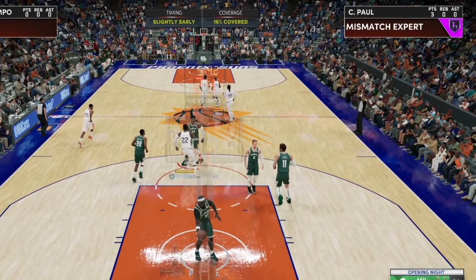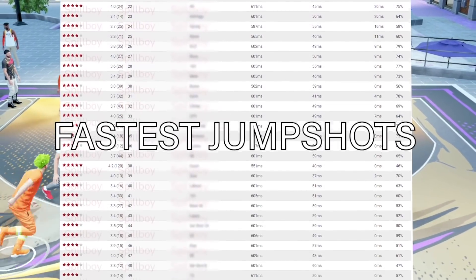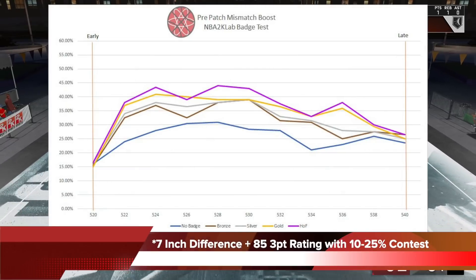Before we get into the details, we have a message from Spillboy. If you're looking for the best jump shots with the biggest green windows, NBA 2K Lab Premium has you covered. We have in-depth shot statistics from our automated testing to find the best make percentage and the fastest shots that 2K has to offer. If you want to see everything we have, check out NBA2KLab.com.